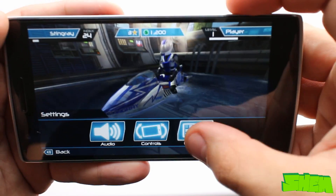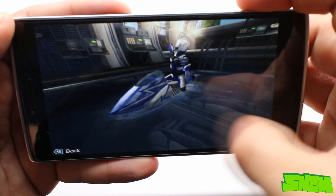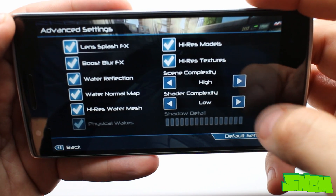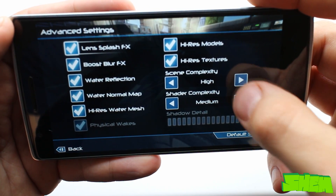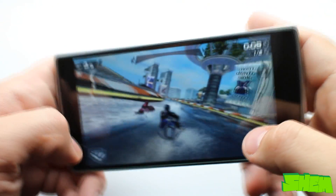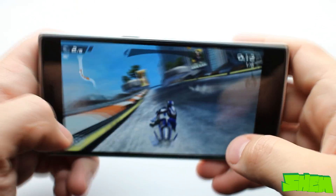Let me just show you a couple more games. First is the jet ski racing game called Riptide GP2. I set the resolution to the highest available and did the same in the advanced options with scene complexity and shader complexity. The OnePlus One ran the game no problem.